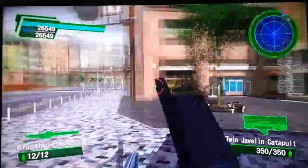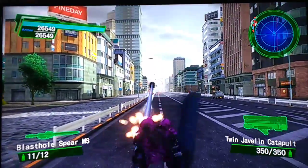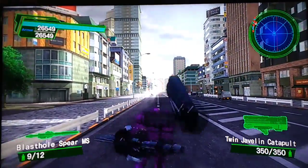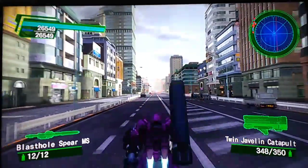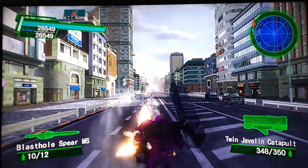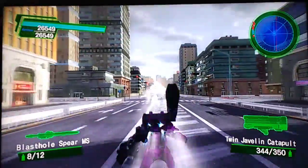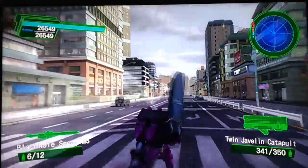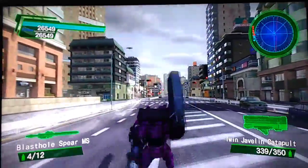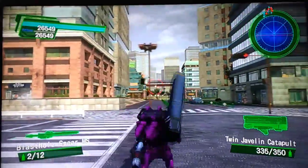With the Blast Hole Spear, it attacks two different times: the first is a shorter attack with less damage, and the second is higher damage. You don't have to shoot them both back to back — you can dash, shoot one, dash again, shoot the second one. As long as you don't wait too long between them, you can keep moving while you're attacking. As you notice, while I'm attacking I'm still sliding on the ground, so I'm still moving the whole time using the Blast Hole. That's one benefit of it.